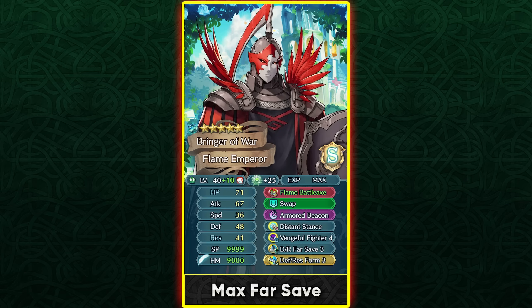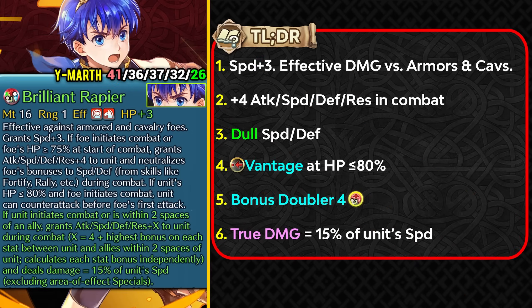Young Marth is the first seasonal 4-star focus to get a weapon refine. He had the Rapier weapon which Fina also had, but they gave him a completely different weapon — Brilliant Rapier — which is effectively the same as the original Rapier. It gives him plus 3 speed and effective damage against armors and cavaliers. With the weapon refine he gets plus 4 to all stats in combat, plus Dull Speed Defense which neutralizes the enemy's visible speed and defense buffs.